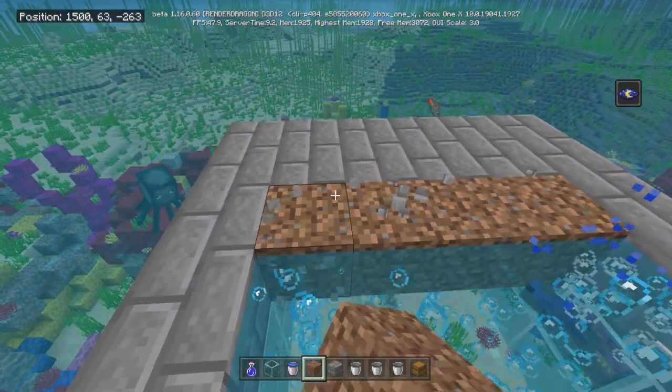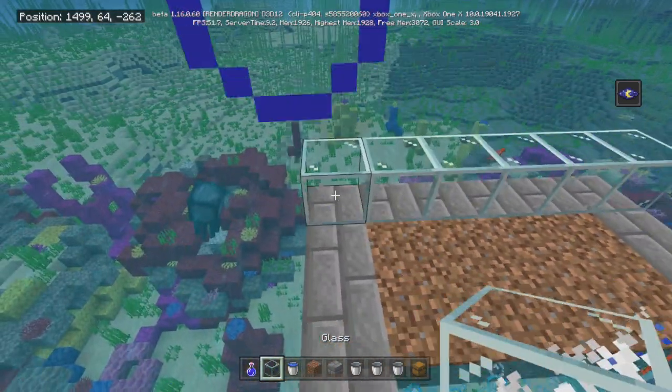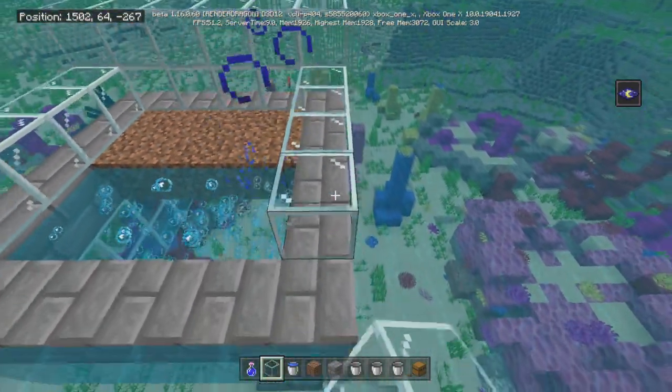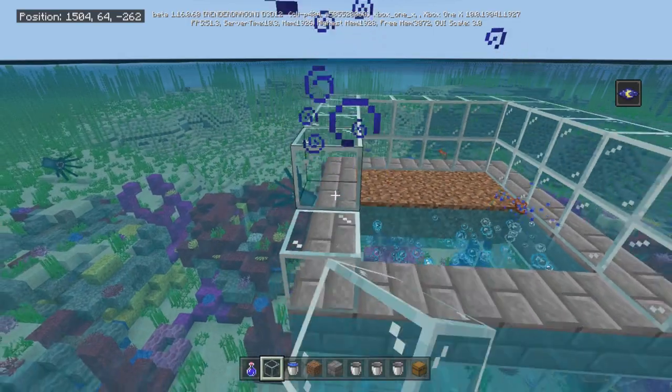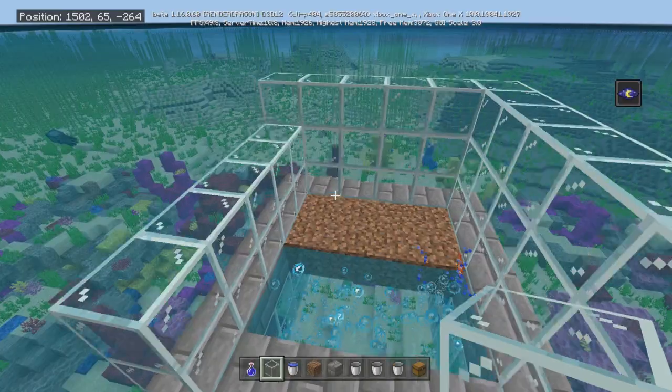Let's use dirt so you can kind of see the difference. We're going to build up the outside — let's go three higher. Use glass; I find it easier, and nothing will spawn on it. Just use glass and go three high.